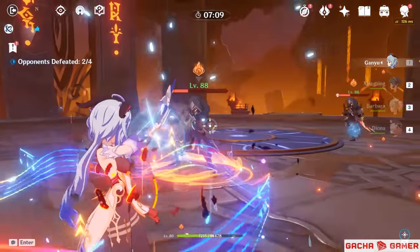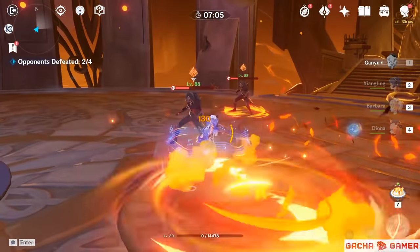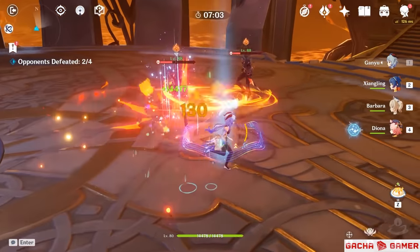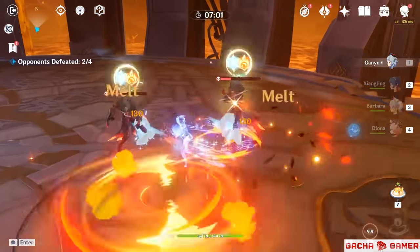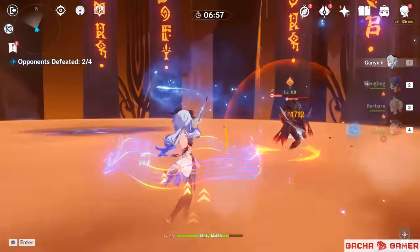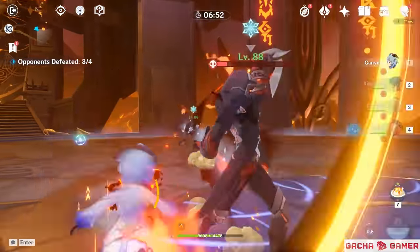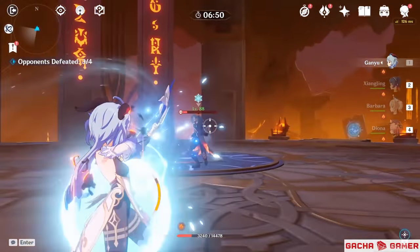Because of the way you need to set up her charge shots, you are leaving her exposed to enemy attacks and getting interrupted is no fun. So using a Geo character to generate shields or dropping your elemental skill at the right time requires some finessing, which is not a problem for characters like Diluc or Razor who just smash enemy faces without minding their surroundings too much.